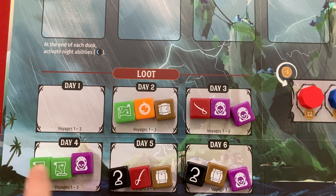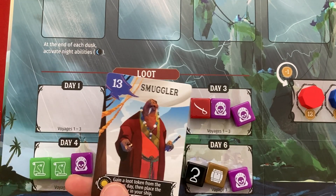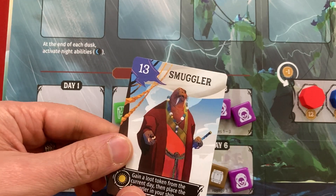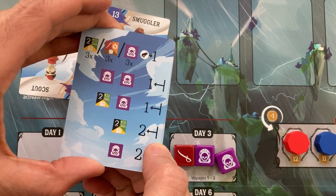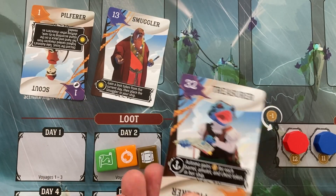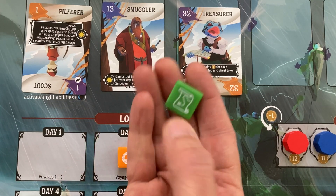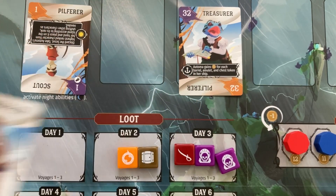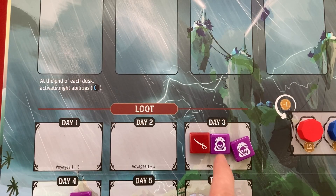Day 2: we both have one map so whoever gets this map will likely lock down eight points - a potential 16-point swing. I'll play the smuggler to just grab the map during the day phase. The pilferer goes first. One good loot - automa plays second from right, their treasurer. They'll gain one money per barrel, amulet, and chest on their ship. I grab the map immediately with the smuggler and leave. The automa gets the amulet worth only two for them. Night: brawler gives me one money.